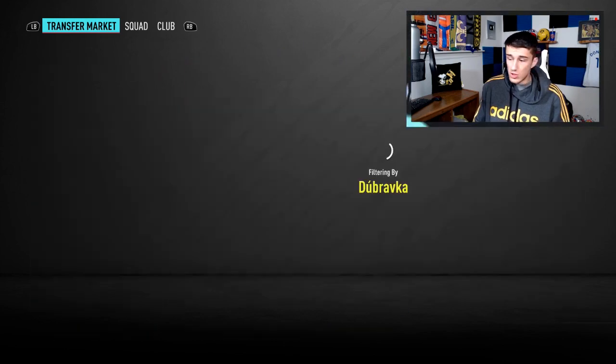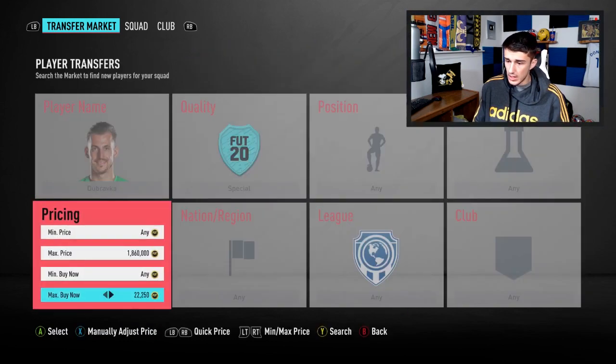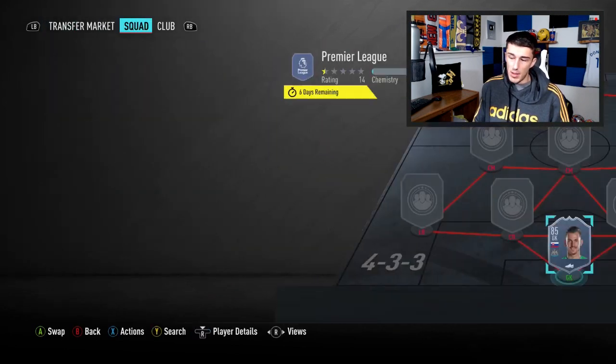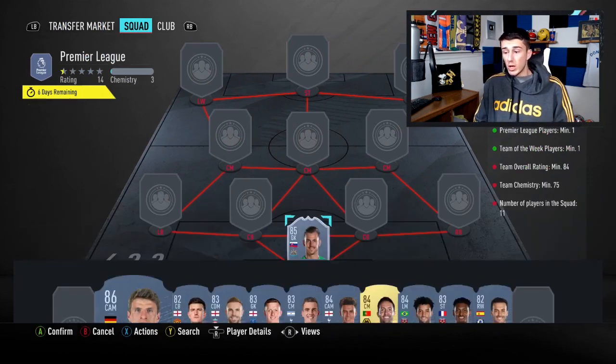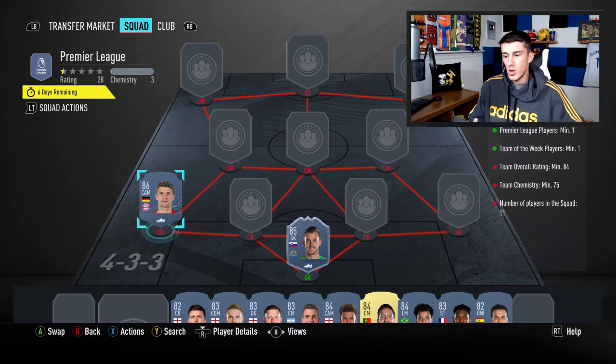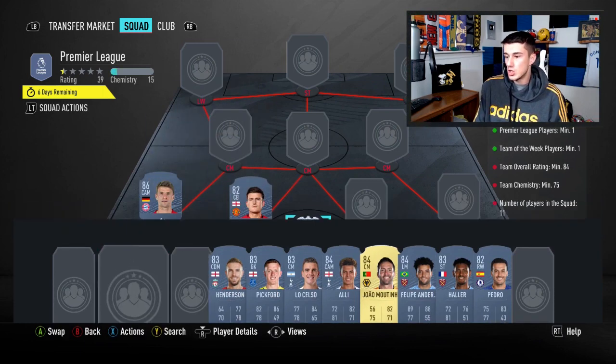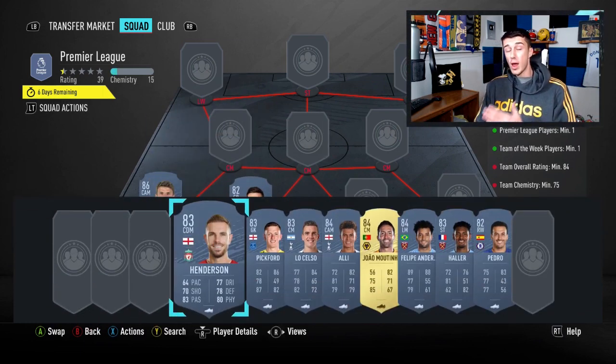You can get Dubravka for less than 22,000 coins — possibly under 20k if you snipe. He's sitting at about 20,000 coins flat right now. At left back, go with any 86 in the game; the cheapest right now is Thomas Muller, but if you have an 86 in your club from leftover upgrade packs during Team of the Year, just use that. It doesn't matter what position, nation, or league — it only matters for rating.